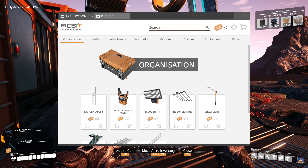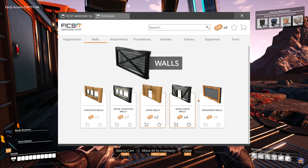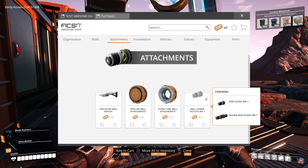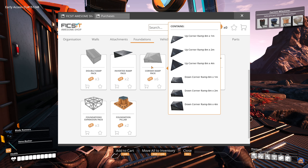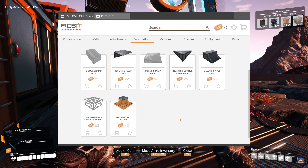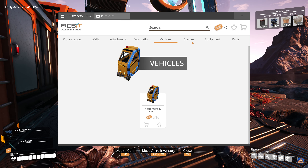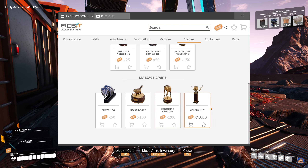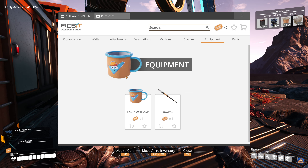I also have an AWESOME shop behind there where I've unlocked walkways, factory railings, and factory ladders. I haven't unlocked any walls yet. I've unlocked the wall power outlets, the double ramp foundations expansion pack, and the corner ramp pack. I haven't unlocked the inverted ramp yet - that's on my list. I probably won't bother unlocking some of the other things. Statues I've never even unlocked - I should try to make that a goal for this series.